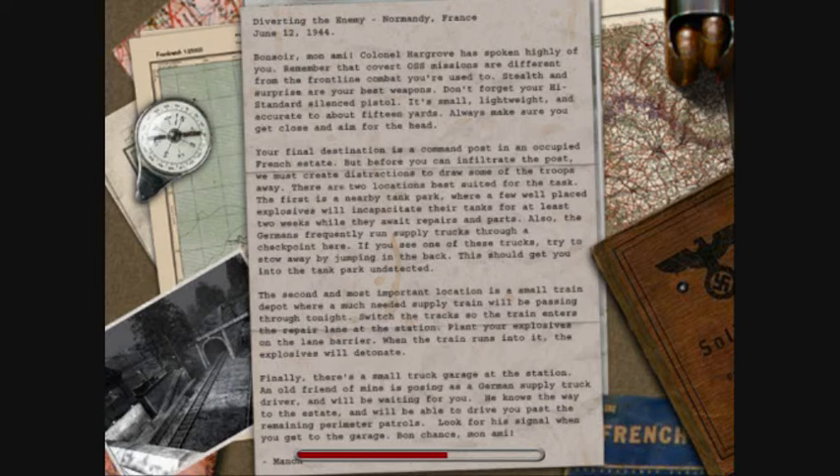Mon American has spoken highly of you. Remember that covert ops is a lot different from the front line combat you're used to — stealth and surprise are your best weapons. Don't forget the high standard silenced pistol. It's small, lightweight, and accurate to about 15 yards. Always make sure you get close and aim for the head. Your final destination is a command post occupying a French estate. But before you can infiltrate the post, we must create distractions to draw some of the troops away. There are two locations best suited for the task. The first is the tank park — a few well-placed explosives will incapacitate their tanks for at least two weeks. Also, the Germans frequently run supply trucks through a checkpoint here. If you see one, try to stow away by jumping in the back to get into the tank park undetected.